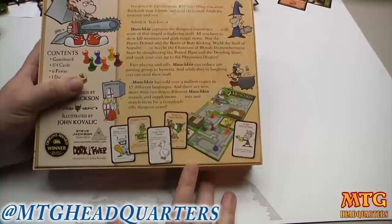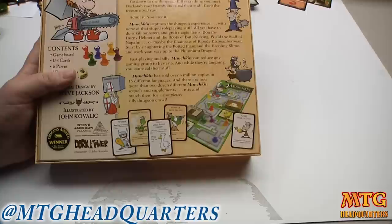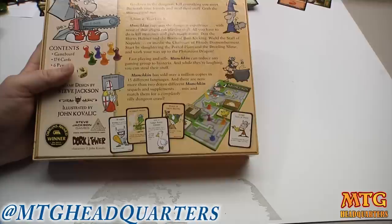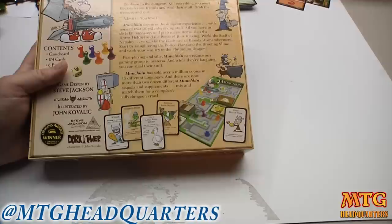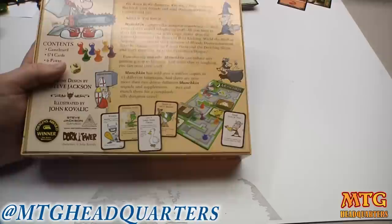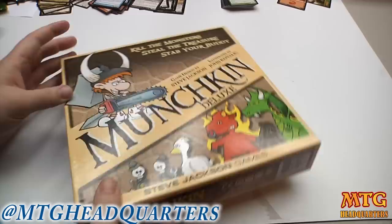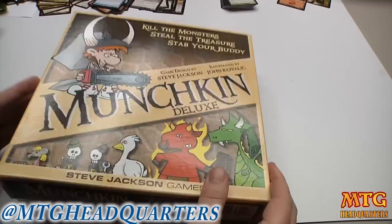You fight monsters and your teammates — or the other people you're playing against — can help you or they can help the monster. There's some really fun exchanges. There's a video of Wil Wheaton playing with Steve Jackson on his Tabletop series on Geek and Sundry. Basically if I'm fighting a monster and I can't kill it, you could say: if you kill that monster you get three treasures — I'll help you but I want two of the three treasures. Maybe somebody else says I'll help you for only one treasure. You take that deal and maybe the person who wanted two helps the monster and screws you both. The backstabbing is what makes it extra fun.